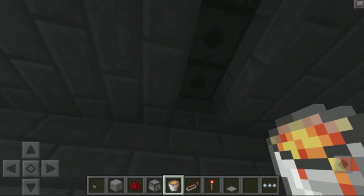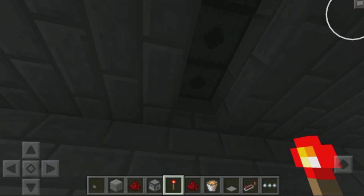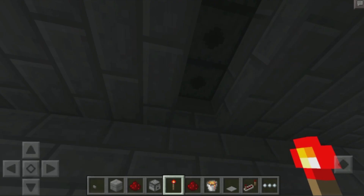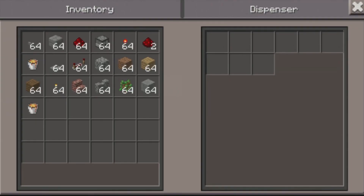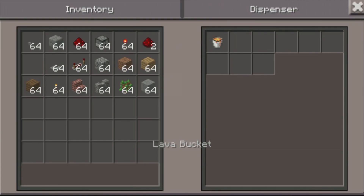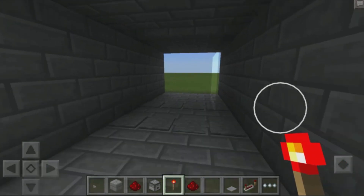The last thing is to load up our dispensers with lava. It is four dispensers so we need four buckets of lava. Remember to only place down one bucket of lava inside each dispenser, otherwise it's not going to work. All right, so that is pretty much our system.